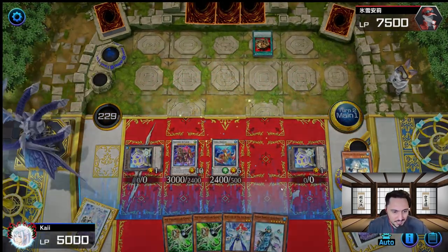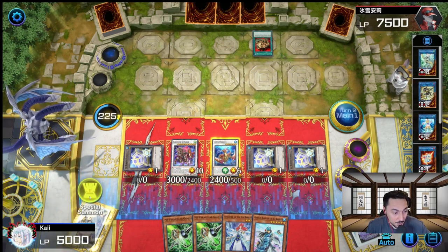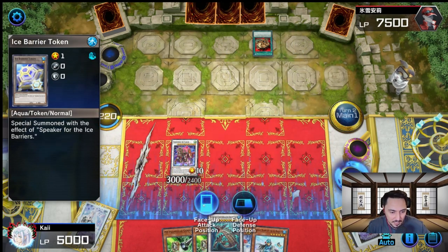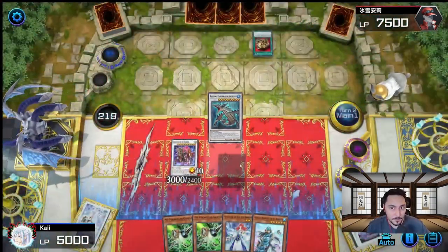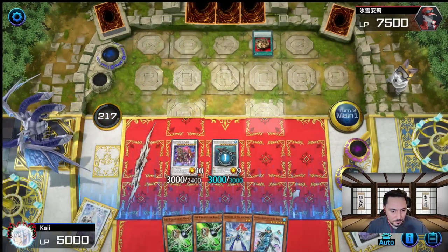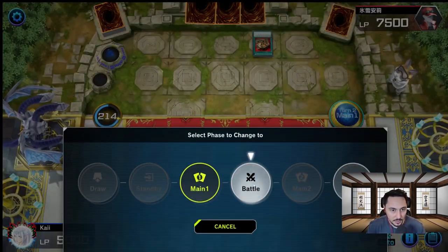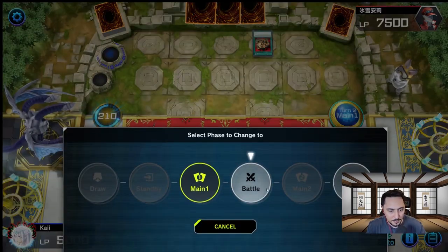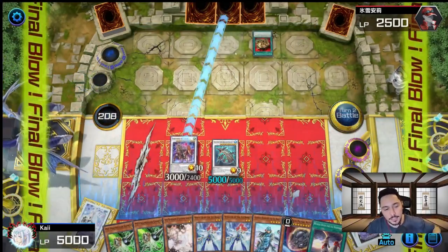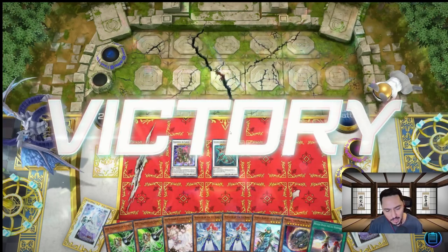We activate Speaker's graveyard effect — send Speaker to the banish zone, summon a token. We go into Croco Dragon and draw cards. 6, 7, 8 cards in hand — I think this is game. We resolve, draw cards, that's 3,500 attack... 6, 7, 8 cards. The burn damage hits us during standby and then battle phase — if this attack goes through, it's GG. GG! Get out of here with your burn deck. Ice Barriers OTK — turn 2 OTK. We're now Silver 4.